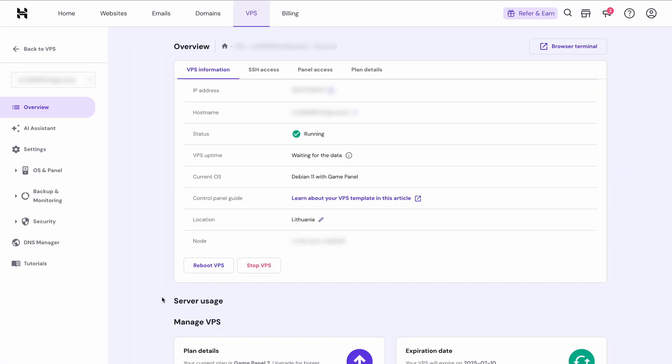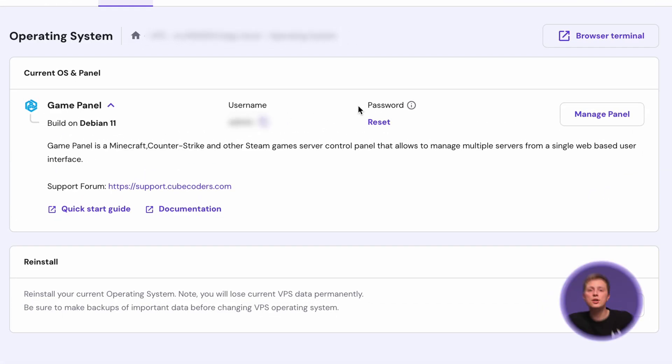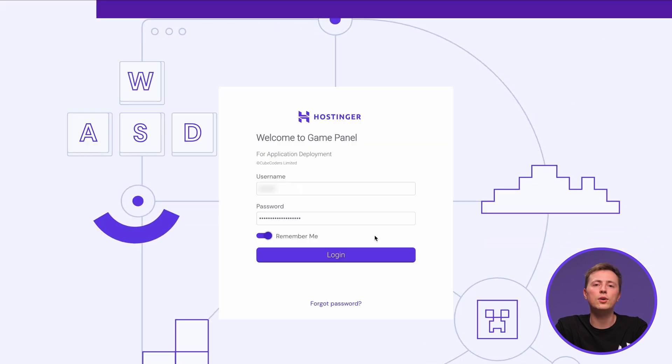First, access the Game Panel by going to your VPS dashboard from HPanel. Then select Operating System and you'll see the login information. Just click the Manage Panel button to go to the login page.